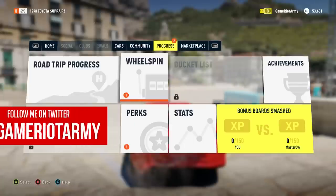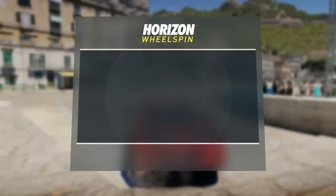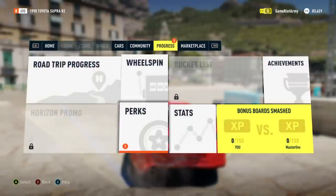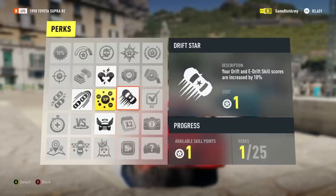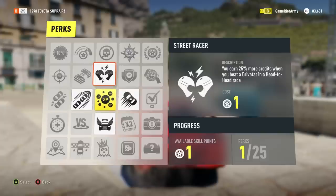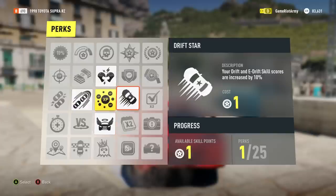Welcome back to some more Forza Horizon 2, this is part three, back with some more driving craziness. I've got a wheel spin available, it's like a random slot machine — please select me something good, a free car! That's not a free car but I'll take it, 30,000 credits. Sweet. Let's pick a perk. I can increase drift and e-drift skill scores by 10, or earn 25% more credits when beating a Drivatars head-to-head, or increase clean streak and clean start scores by 25. Let's go with this one.